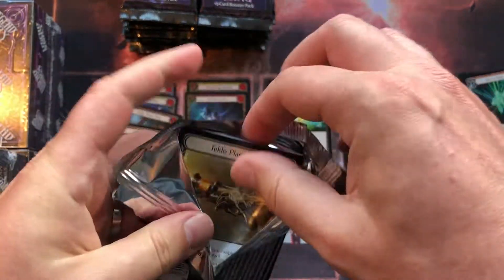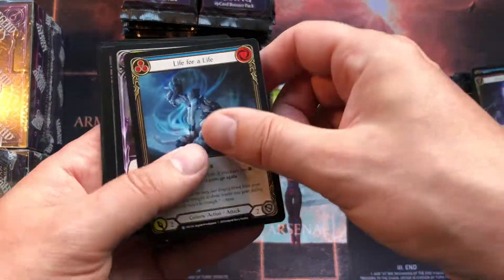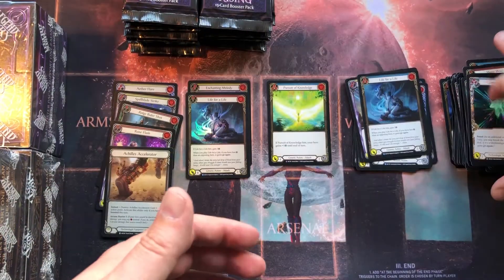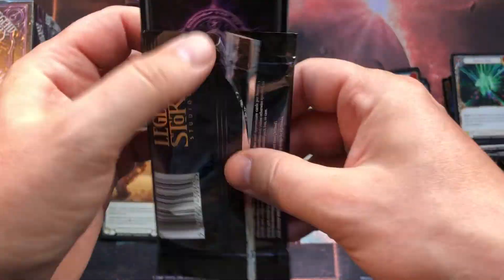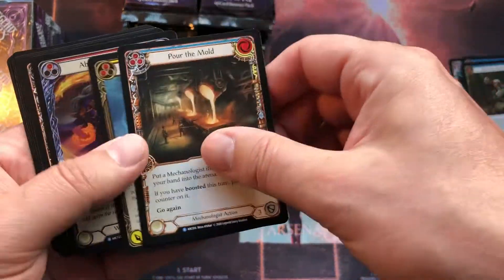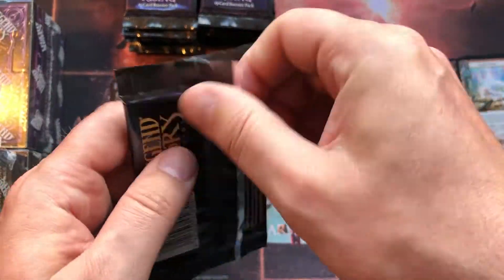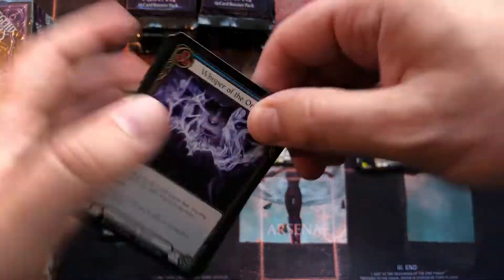Up to now we have one super rare and nothing special — a couple of foil rares. Let's see where this goes. I'll also map out the content at the end of the video, which I think is a neat way to check what you could expect from a box. The whole purpose of opening these boxes is to know what to expect from Arcane Rising or Welcome to Rathe, and I'm probably going to do a comparison to the first video as well.